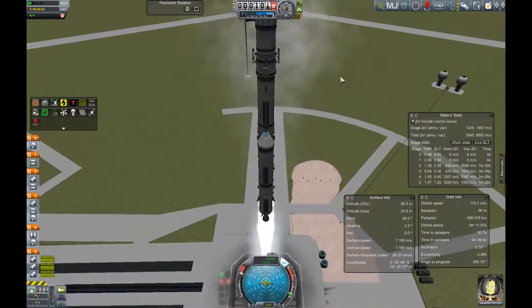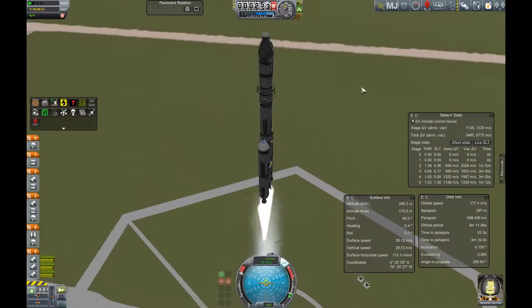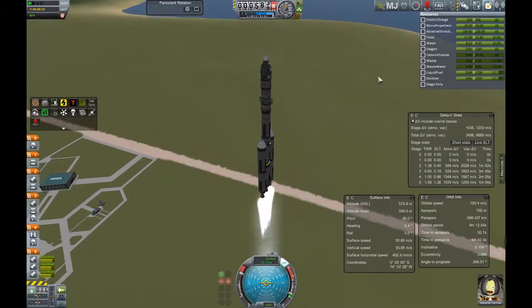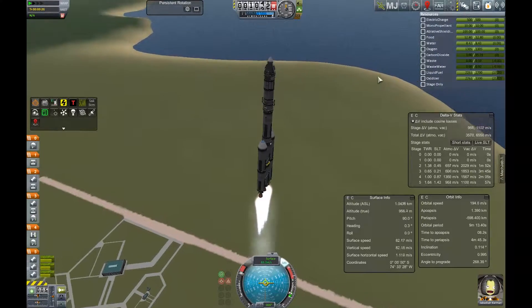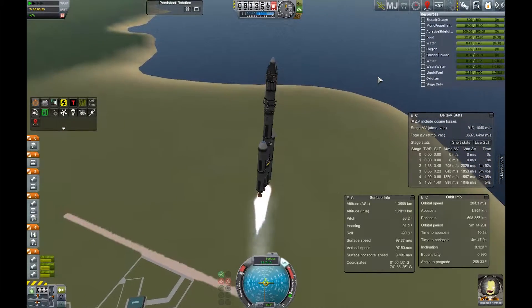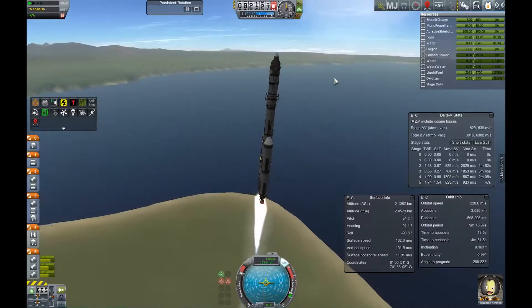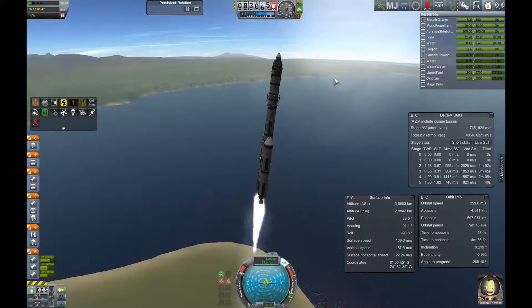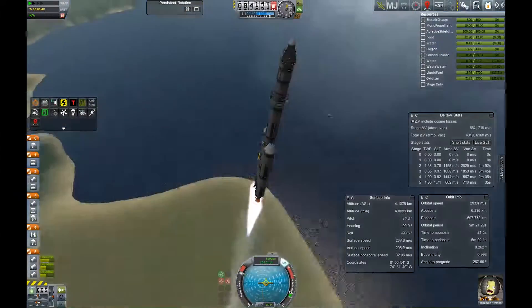Hello guys and welcome back to episode 7 of Kerbal Space Program. Today we're gonna land on the moon with this little vehicle, our manned moon lander. The boosters at the bottom are reusable, so they've got parachutes on them. I can drop them once they run out, and they fly safely down to the bottom — we get refunded and can basically use them again.